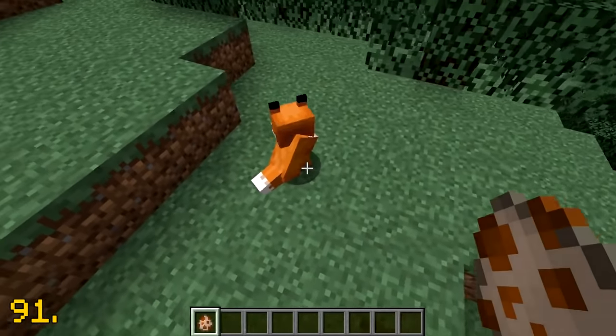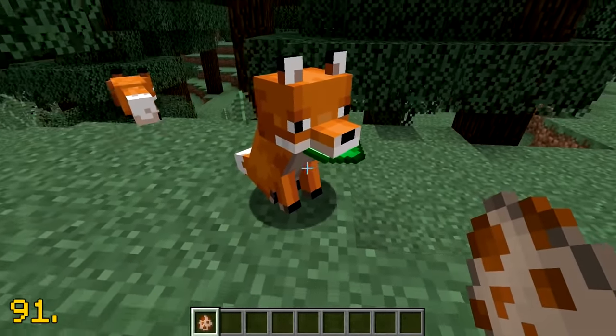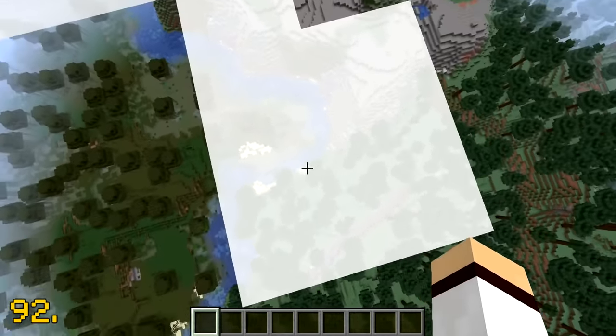There is a 5% chance for a fox to spawn with an emerald in its mouth, which is quite a lucky find. You are not able to see through clouds when you are below them, but you can see through them if you are above them. Very strange.